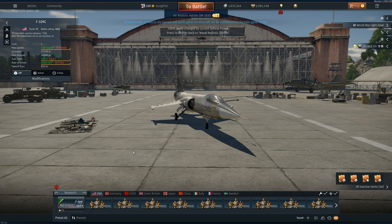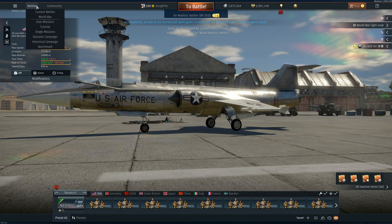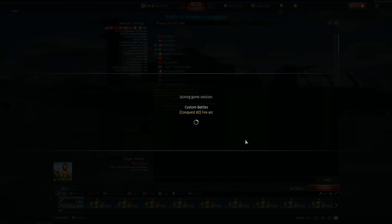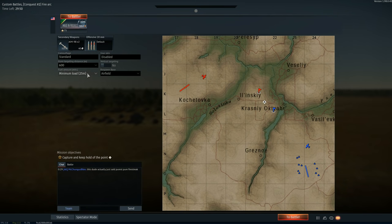I didn't think I'd be this excited about the F-104 — even though I thought it was cool in history, it never really stuck in my mind like some other jets. But it has its own custom engine sound. Someone posted on Reddit a couple days ago wishing War Thunder would add the howl that the F-104 had, and I think they tried to replicate that. Let's take off from the ground — I want cool air targets.